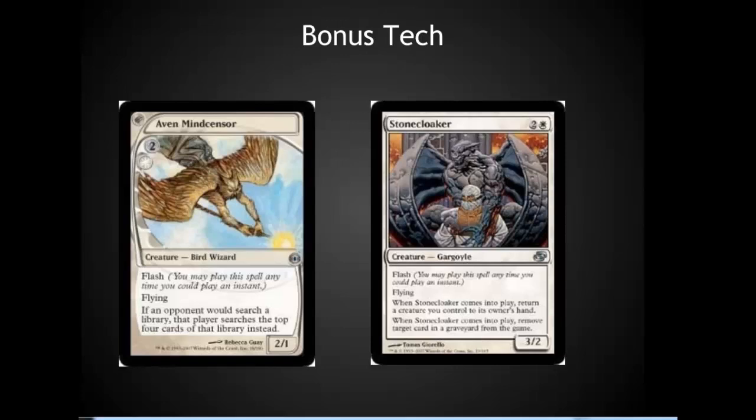The bonus tech this time is two white flash creatures — amazing white creatures I recommend in every EDH deck that has or splashes white. Aether Vial Mind Censor has flash. If an opponent would search their library, that opponent searches the top 4 cards instead. I've seen this used extremely effectively to shut down cards such as Survival of the Fittest or Birthing Pod, and it's also great against a Fetchland or a Demonic Tutor. It really forces people to play a balanced game.